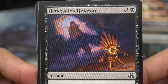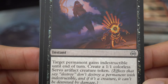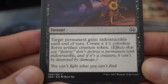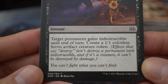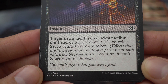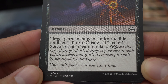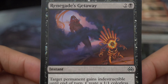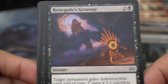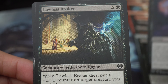Renegade Getaway — two and a black instant: target permanent gains indestructible until end of turn, create a 1/1 colorless servo artifact creature token. 'You can't fight what you can't find.' Unfortunately I didn't get to draw this card either, but as an instant I could see this being very good.